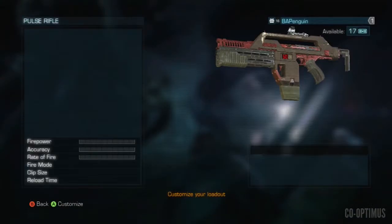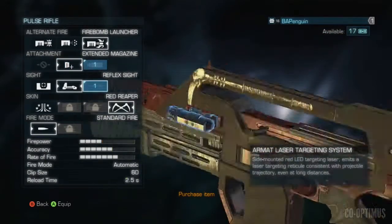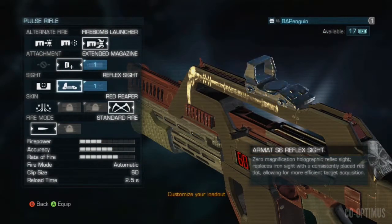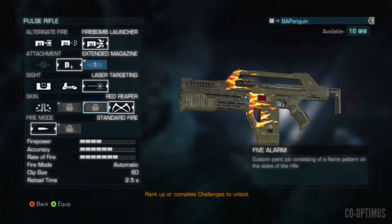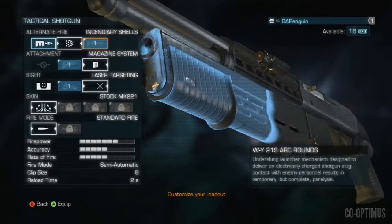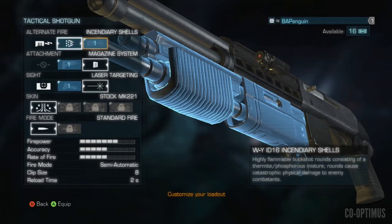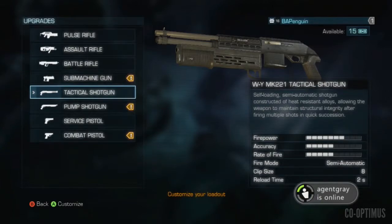One of the cool things about Colonial Marines is that it has a global character experience and challenge system. This allows you to purchase unlocks and customize a bunch of weapons. As you complete levels, kill enemies, find pickups, and do challenges, you'll earn experience that counts towards your player level. You'll be able to unlock things like scopes, ammo clips, and even custom skins, which is pretty cool.